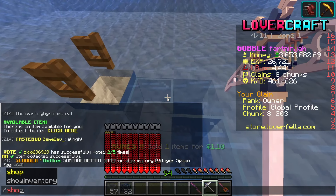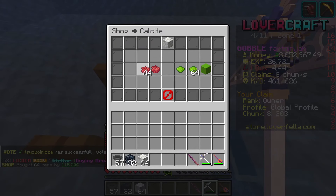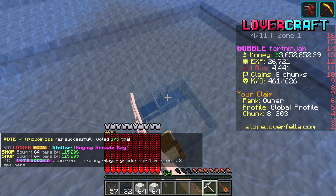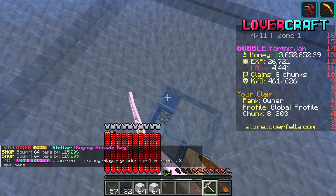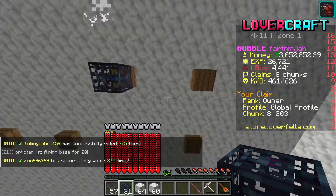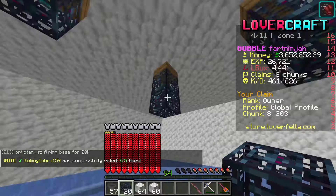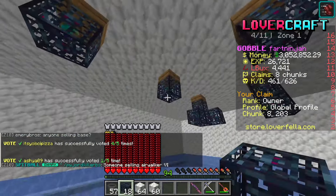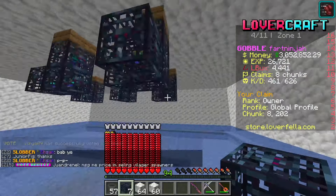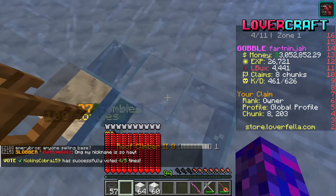I need to buy some blocks. Shop: buy a stack of blocks so we can make this operational for all of you and look nice and clean. I don't know why I turned off water flowing because it really annoyed me. The spawns are all placed — that's looking lovely.